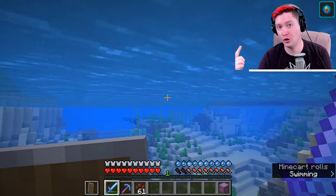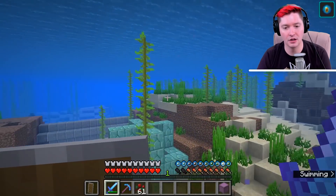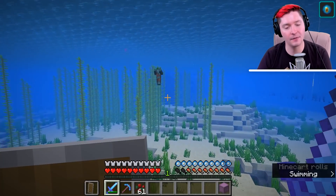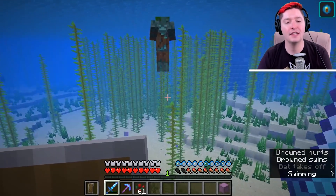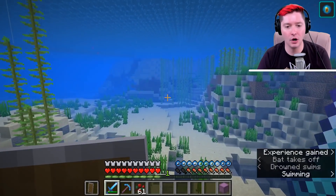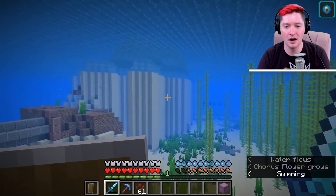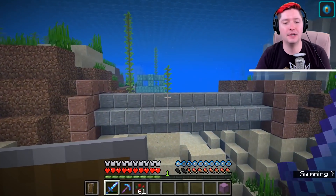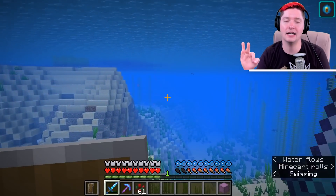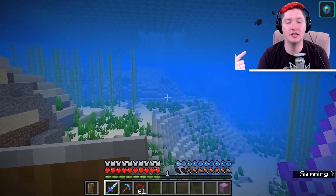The drop chance goes up two percentage points for every level of looting, and looting three is the maximum. So 11% goes to 13% with looting one, then 15% with looting two, and 17% with looting three. Now if a drowned is actually carrying a trident, they have an 8.5% chance of dropping that trident — on top of the base 11% chance — and that goes up by one percentage point per looting level, reaching up to 11.5% at looting three.